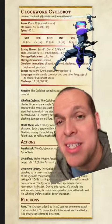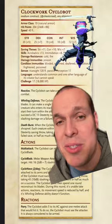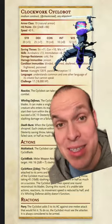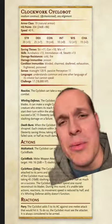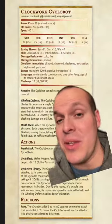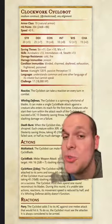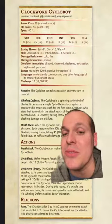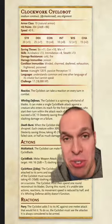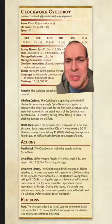The Clockwork Cyclobot is a CR 17 medium construct with good AC, hit points, and stats across the board, focusing primarily on dexterity. It has all the common saving throws, but is incredibly acrobatic and nimble with very high dexterity, as well as resistances to cold and fire, and immunity to poison. It has true sight and is very quick, so therefore it is reactive, meaning it can take a reaction on every turn in combat.